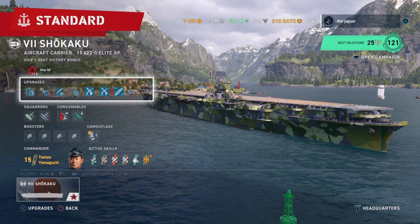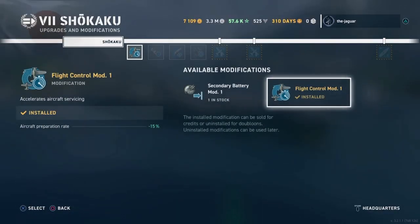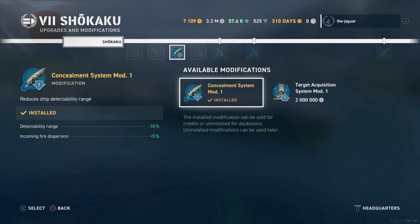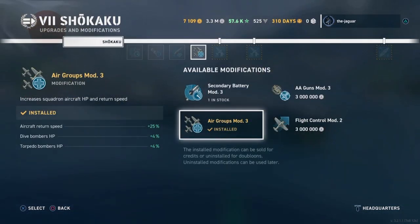Let's take a look at the upgrades for the Shikaku. In the first upgrade slot, I have Flight Control Mod 1, which decreases the aircraft preparation rate by 15 percent. The second upgrade is Secondary Battery Mod 2, which increases firing range of the secondary battery by 20 percent and decreases dispersion by 20 percent. The third upgrade is Concealment Mod 1, which decreases the detectability range by 10 percent and increases incoming fire dispersion by 5 percent. The fourth upgrade is Air Groups Mod 3, which increases aircraft return speed by 25 percent and increases the health of either the dive bombers or torpedo bombers by 4 percent.